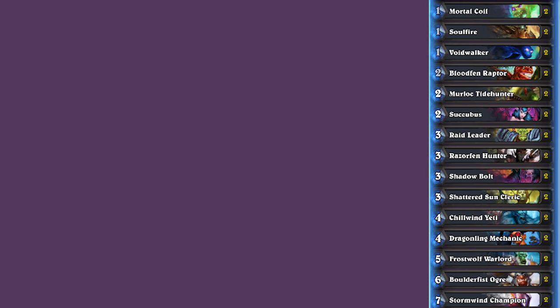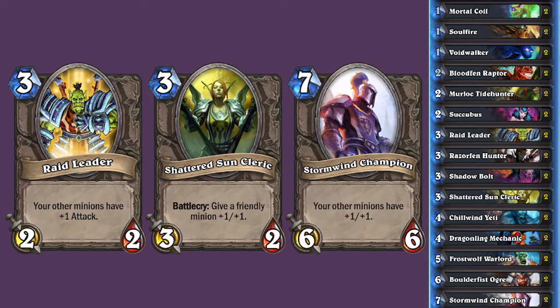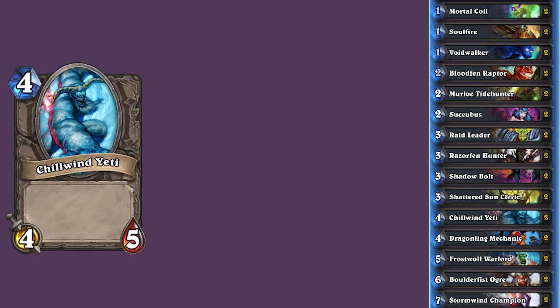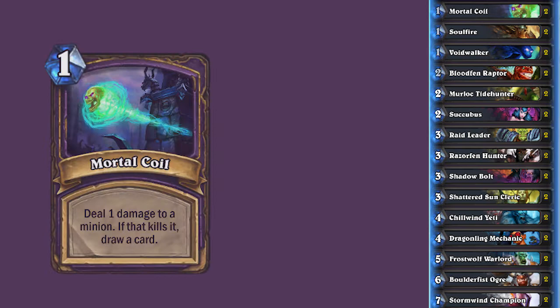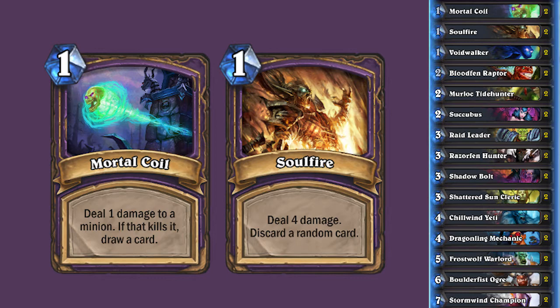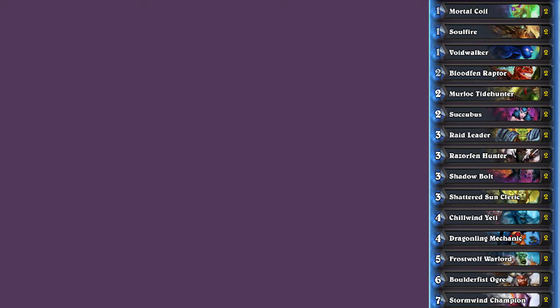Some people don't like Succubus, but in this deck it's fine to play since the random discard is not as impactful due to the basic nature of the deck. We back up our small minions with some buff effects from Raid Leader, Shattered Sun Cleric, and Stormwind Champion. We also have some big minions as a backup plan: Chillwind Yeti, Frostwolf Warlord, and Boulderfish Ogre will all get the job done. We have a small amount of removal: Mortal Coil and Soulfire are both excellent one-cost spells, and there's also Shadow Bolt, a straightforward 4-damage removal spell.